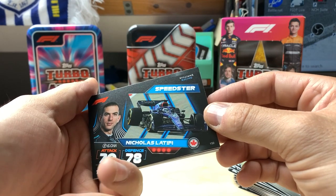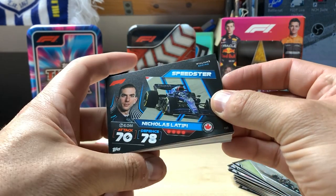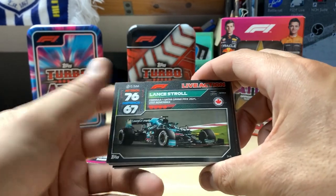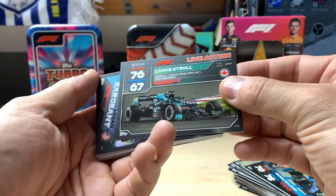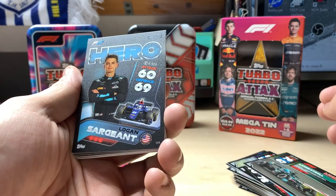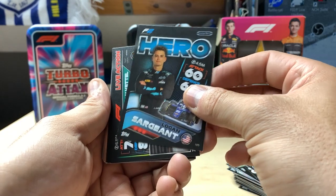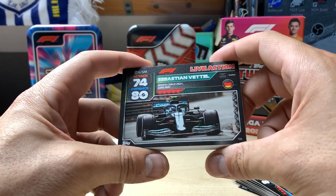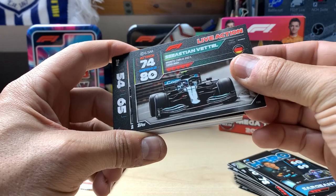Nicholas Latifi for the Speedster - I swear Williams has changed a lot already, look at the nose, I'm sure it doesn't look like that anymore. Lance Stroll upside down - yeah, that's what he likes to do. Just looking back at these cars now - this is obviously a 2021 car, they just look a lot different. They're still based on the same type of cars but they look so much different. Logan Sargent for F2. And we get another Monte Carlo one to add to the collection of Monte Carlos.